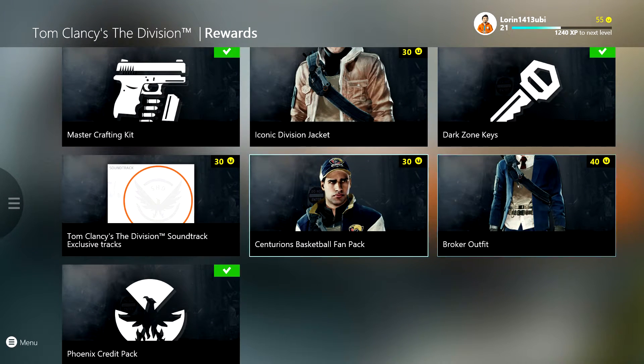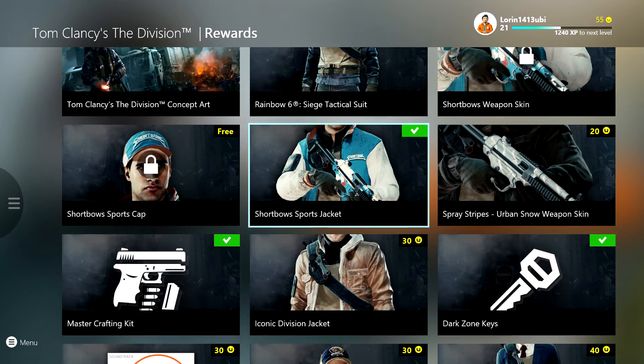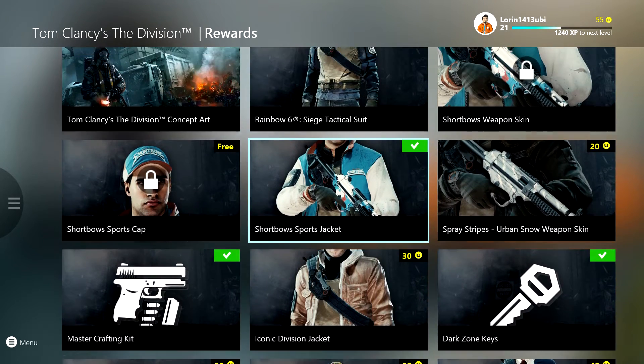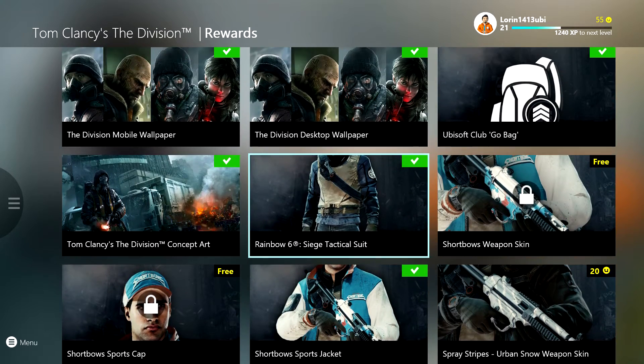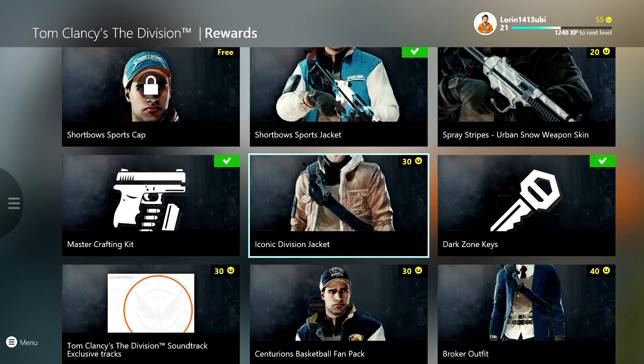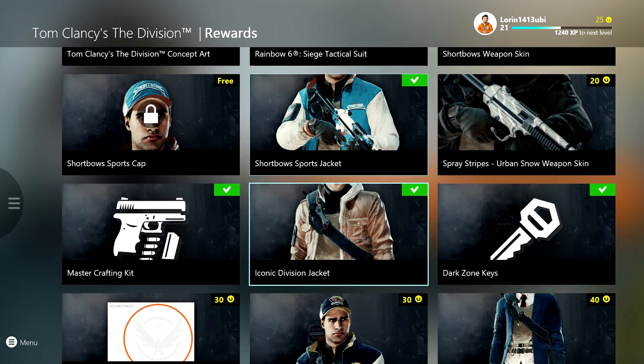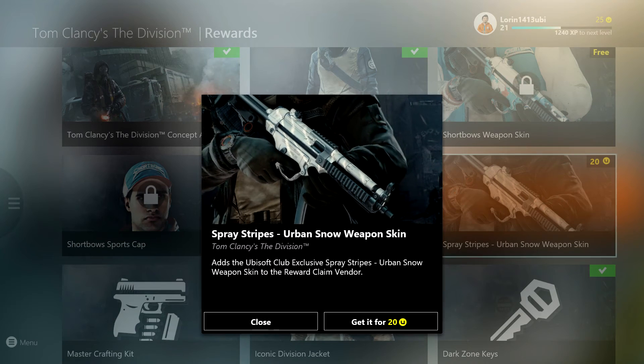Of course you have other things, more cosmetic items. If you want those, you can always go for those too — like that's a pretty sweet outfit. I think I'm gonna go for this leather jacket, the iconic jacket, we're gonna get that. And if I want I could get this too — screw it, use all my points, because The Division.